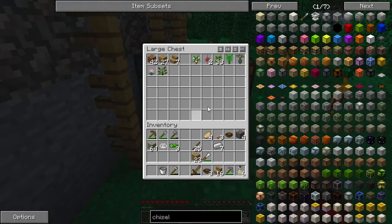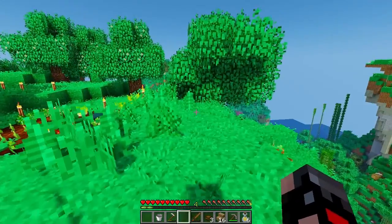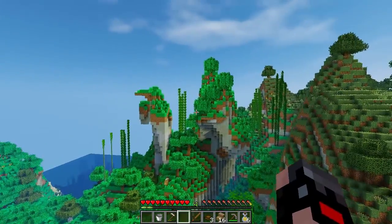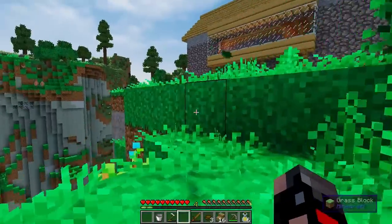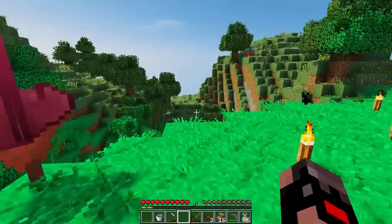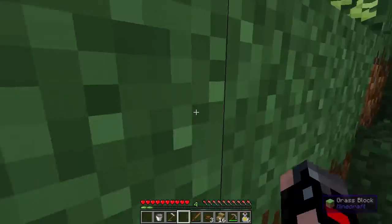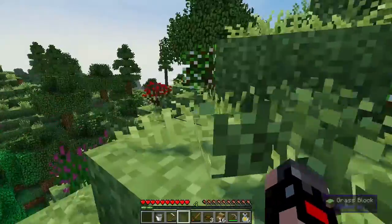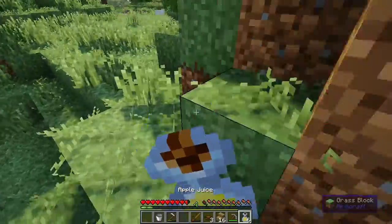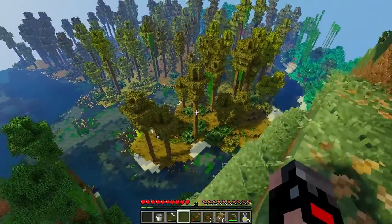While our crops are growing, this is a good time to explore around the area we're calling home and see what each island would be best for. We can make a bridge to that one, bridges over there — that one looks very promising for a farm. Definitely going to have a bridge from this point over to there. What about behind us? We've got a huge drop-off back here which is a beautiful view. We need to go mining at some point too, probably off-camera.